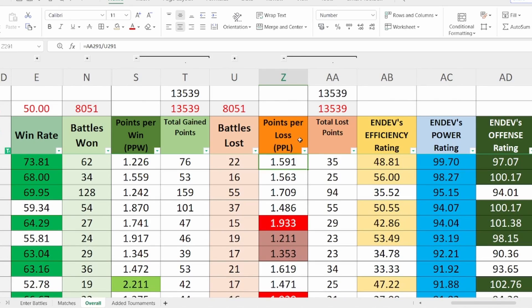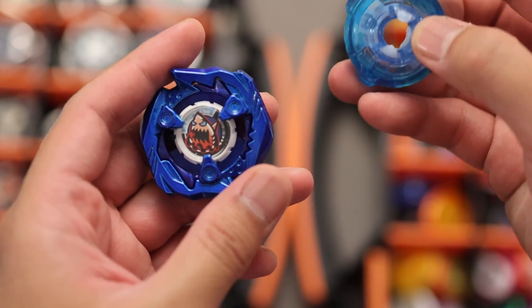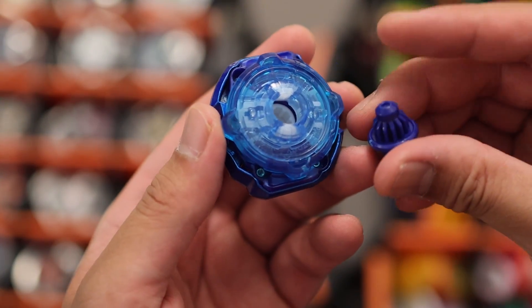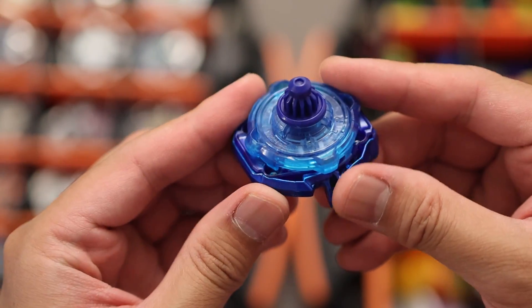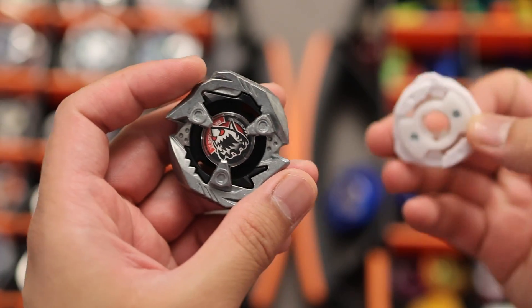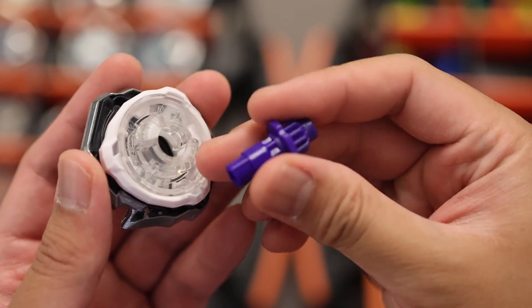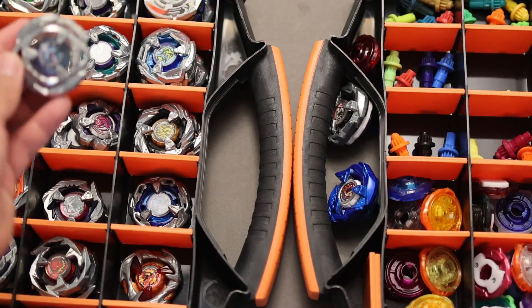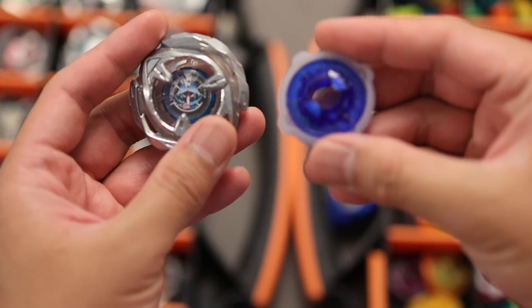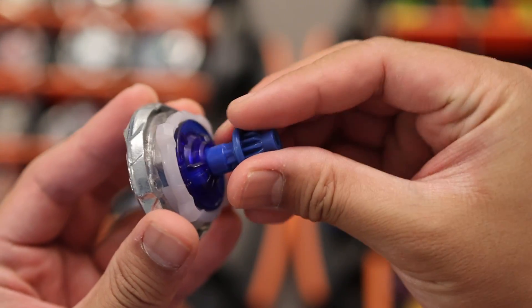Here is the current top 10 combos based on PPL. At number 10, we have Shark Edge 460 Taper with 1.41 points per loss in 35 battles. Are you surprised that Shark Edge made it into the list? You'll be more surprised as I reveal the remaining combos. At 9th place, we have Shark Edge 380 Low Flat with 1.40 points per loss in 42 battles. Another Shark Edge made it into the list, and I will explain later the pattern. At number 8, we have Wizard Arrow 460 Flat with 1.38 points per loss in 32 battles.